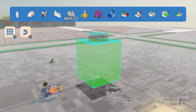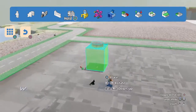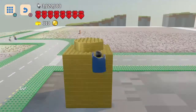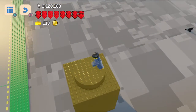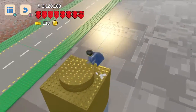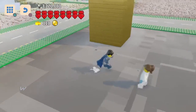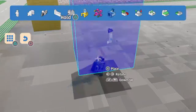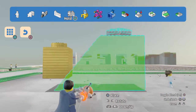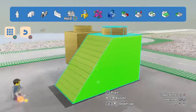I'll go through them in order. The first one is the legendary one-by-one brick, pretty cool. The stud is actually six studs long and the whole thing is 10 studs long, which makes it 10 times bigger than the real brick. It's in a nice warm gold color. Next one would be the legendary two-by-one slope brick.